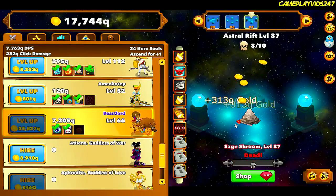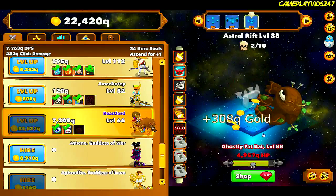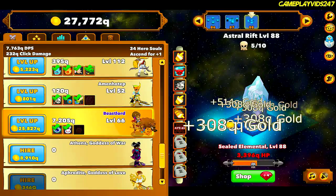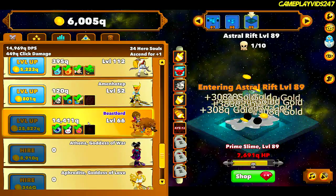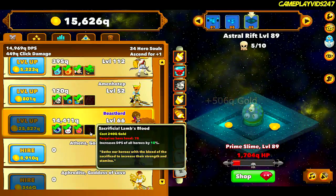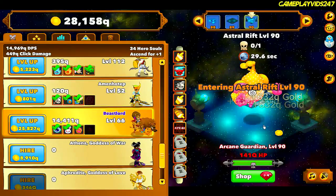Smashing these mobs down. Astral Rift level 88. Saving up for Beast Mode — shouldn't take too long, hopefully. Just got Beast Mode. Increased Beast Lord's DPS by 100%. Awesome. Gonna try and get Beast Lord to level 100. Might take a while, though.